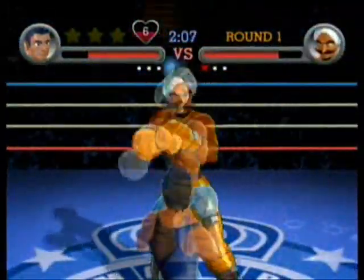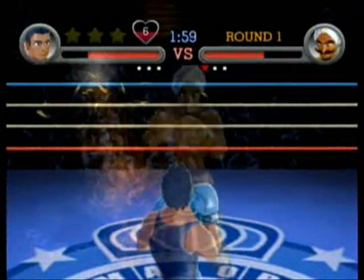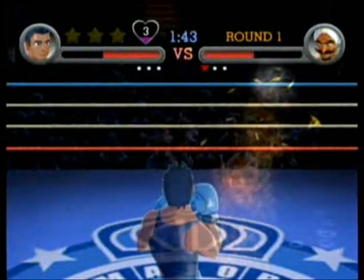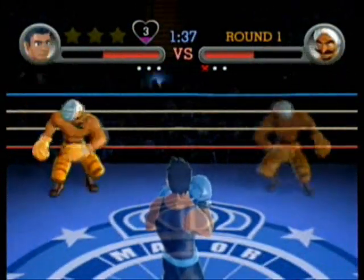He splits into two different Great Tigers. He might do a little fake out, running around as both of them, but you can clearly tell which one is which because one is more transparent than the other. You want the more solid Great Tiger, obviously. So if the fake one moves first, don't swing for it.